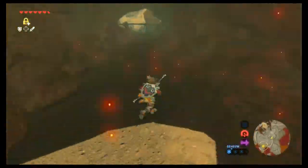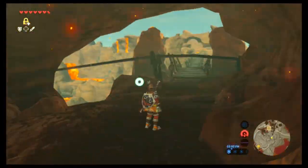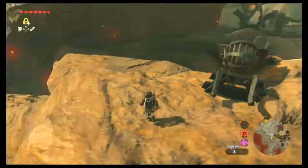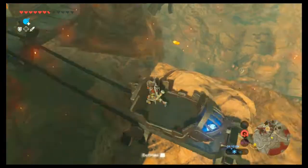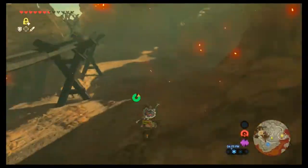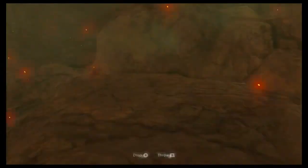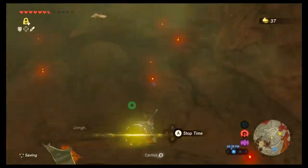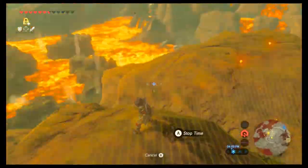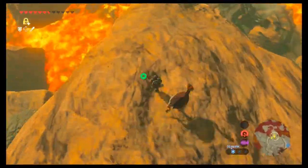Monster parts do start smoking on Death Mountain, so if you're not quick enough they will burn up and just disappear - they do not turn into anything special. There are these minecarts, which apparently are operated by bombs - I didn't know that. I always did stasis and then just hit them a bunch. But bombs are apparently a much safer way to work them, so there's your suggestion if you didn't know that, because I didn't know that.